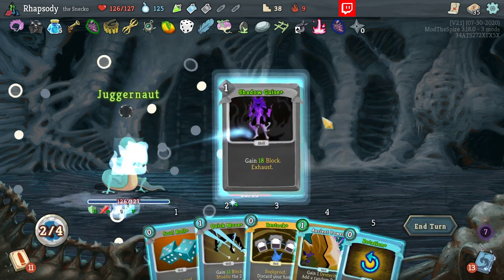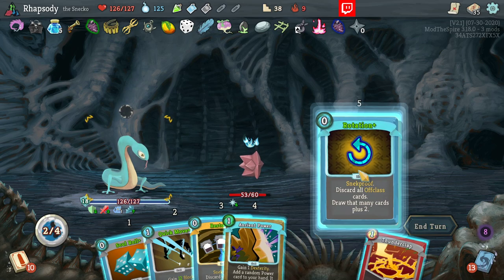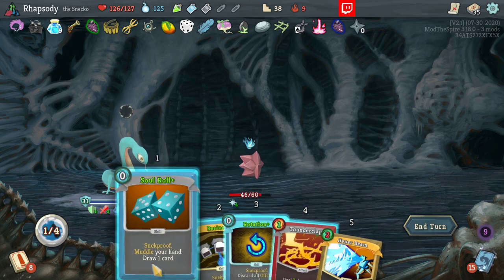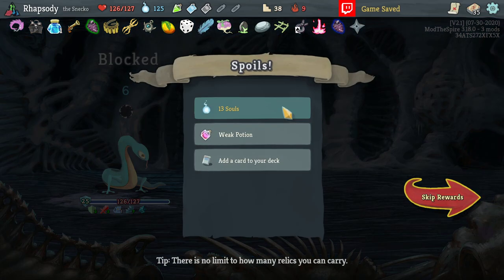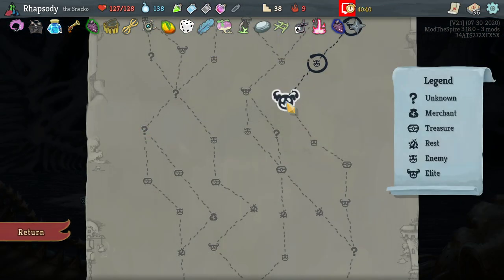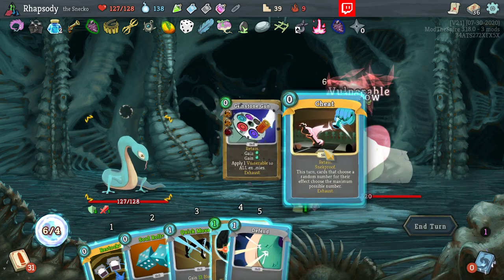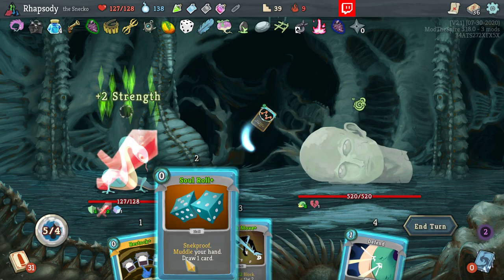Juggernaut into pretty much any defense that I can find is going to be the way for us here. That'll do. Taking the extra Dex card just feels comfy to have. Another Restock and another great opening hand for it.